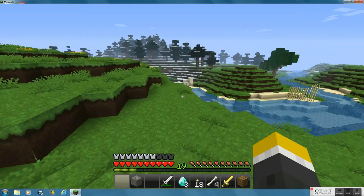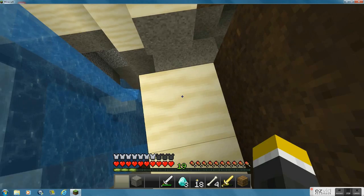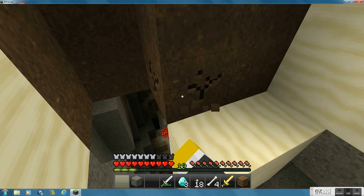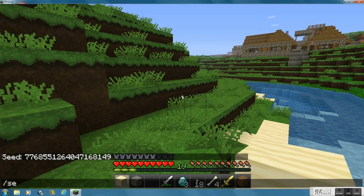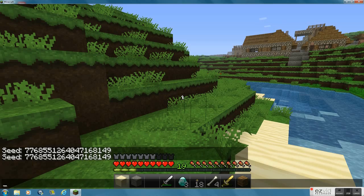Over by this river over here, the ravine that that mine connected to — you can enter it right here. It's a fairly large ravine, and it attaches to another ravine right there, so it's actually pretty cool. There are some mobs in there. The seed is: 7, 7, 6, 8, 5, 5, 1, 2, 6, 4, 0, 4, 7, 1, 6, 8, 1, 4, 9.